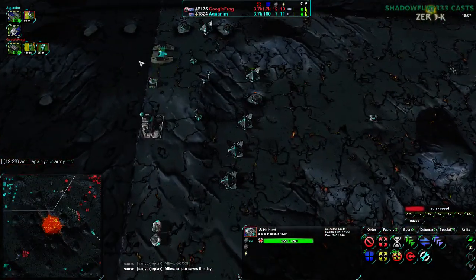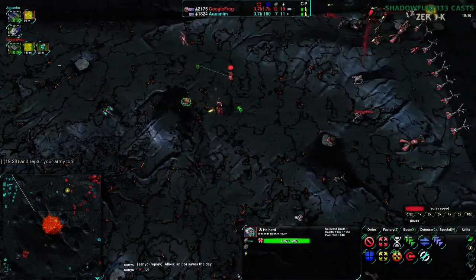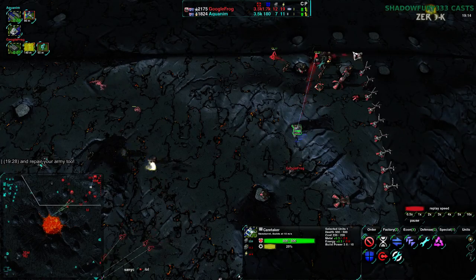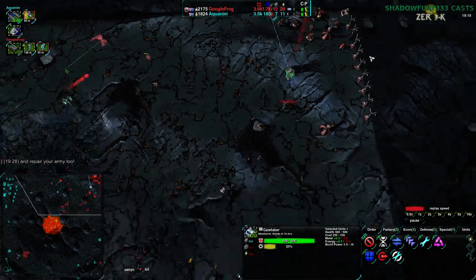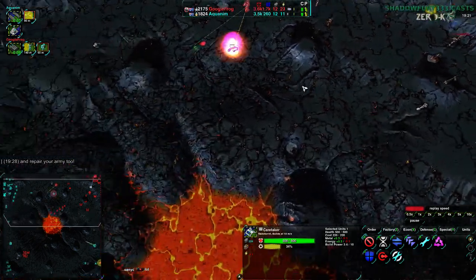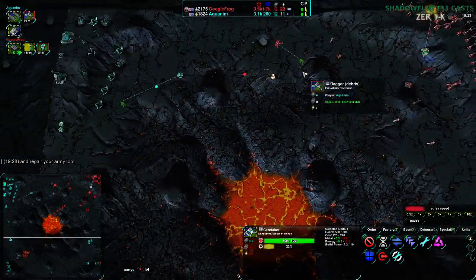Aquanim can't push it. The caretaker's not doing much. They can't build air units as well for additional support — can't bomb out the caretaker with ravens, which would be very handy. Bombing out these caretakers, or bombing out the Stardust — two bombs and the Stardust would take it out, and that would allow their ground forces to get in.